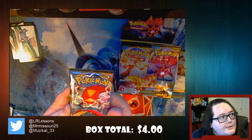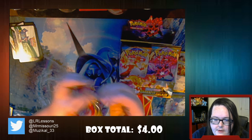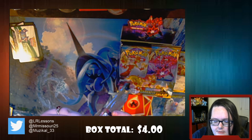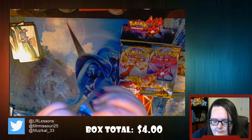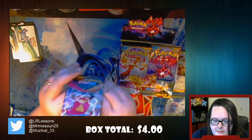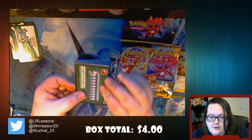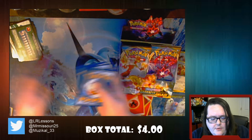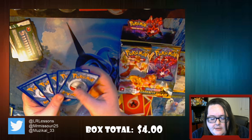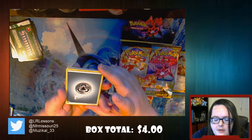And we have a Holo Kangaskhan. Very very nice, very pretty. Is this Centiskorch? Yes that is in fact a Centiskorch - that's the Centiskorch VMAX art. Oh, VMAX - okay. You see how often I play, I just like opening the cards. Starting off with green - which is perfectly fine, we're getting a good mix of green and white cards. I think that's good for a box, you don't want too many because then that means somebody else is getting all of the others.